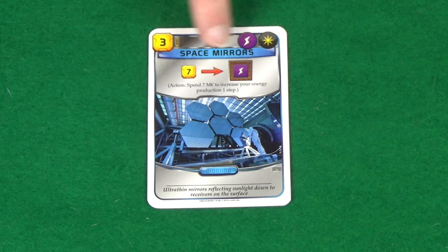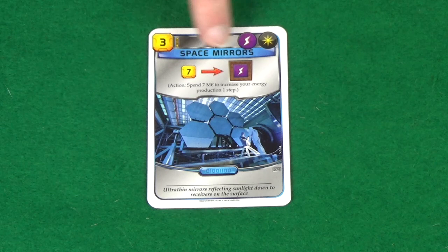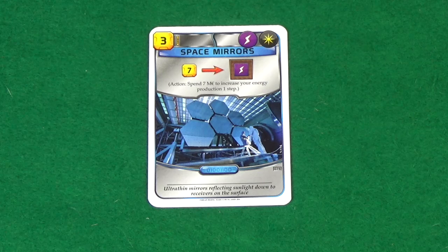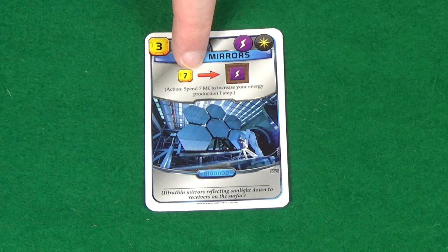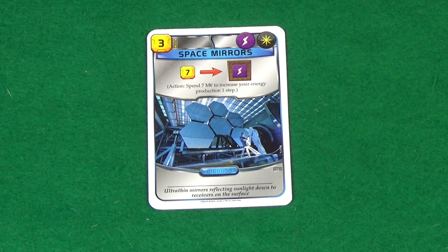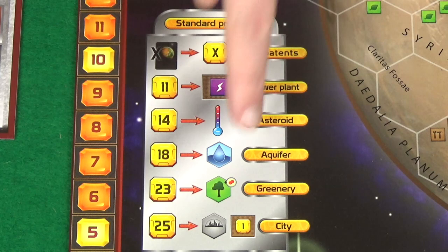Some blue cards give you actions. For example, a card with no immediate effect but an action at the top might let you spend seven mega credits to increase your energy production by one. This card action counts as one of your two potential actions each turn. Importantly, each action on a card can only be used once per generation — mark it with a cube of your colour to show it's been used.